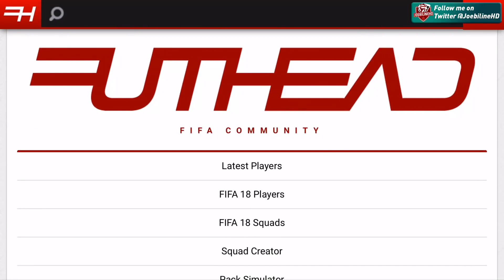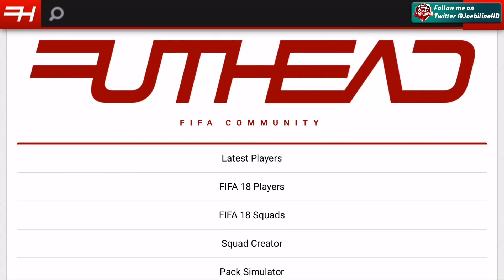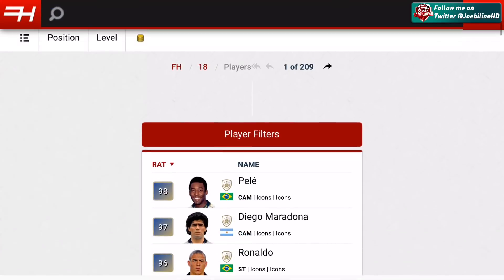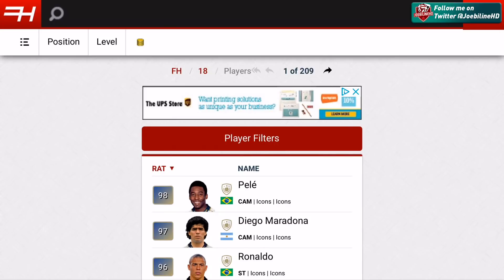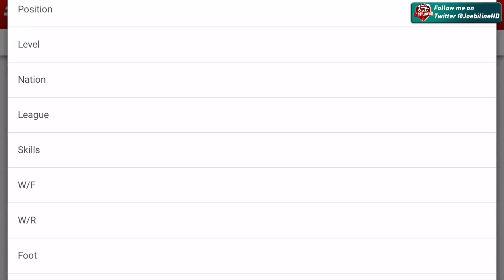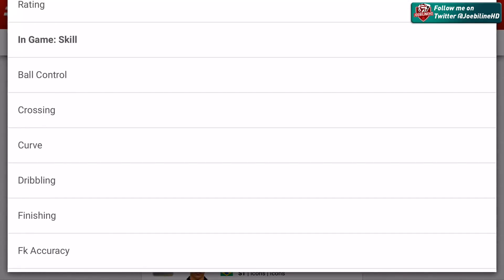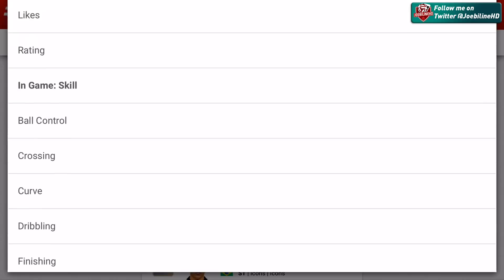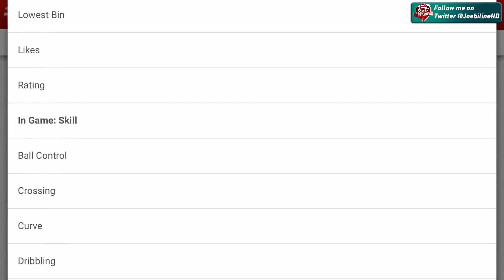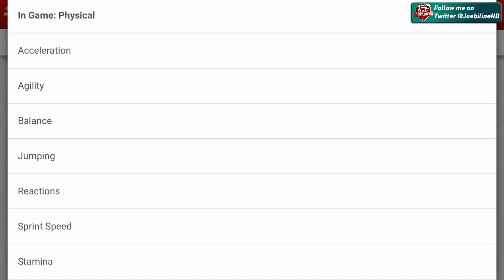What you want to do is go to the Foothead website, foothead.com - I'll leave a link in the description. You then want to go to FIFA 18 players, and straight away you click player filters. This is where you can start playing around with it. You click sort at the bottom and it gives you a whole host of new options - ball control, crossing, dribbling, free kick accuracy, all of this stuff.